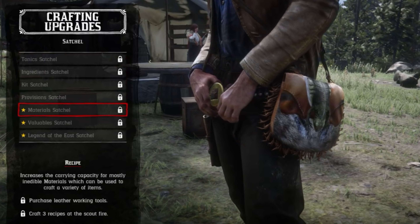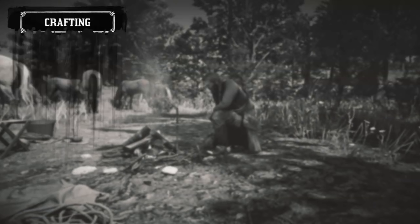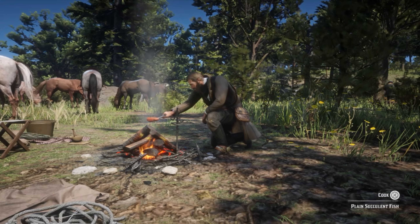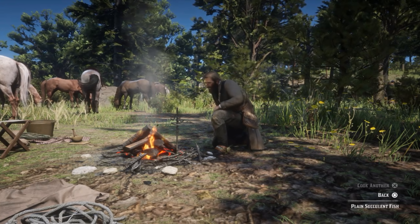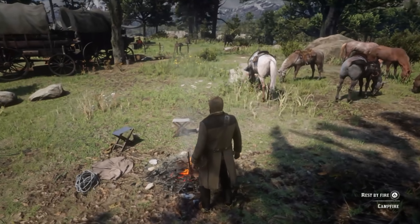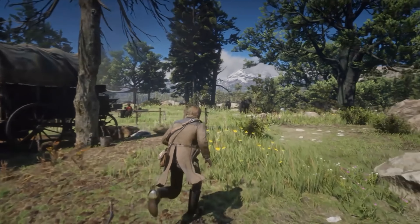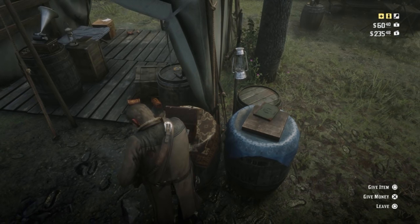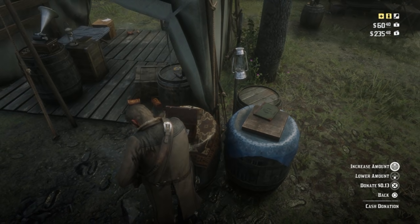The Material Satchel just needs you to craft 3 things at the scout fire — the fire directly to your left as you enter the camp through the main entrance, just behind some hitching posts. It can be anything you craft there. Note that the count for how many are needed does not visually update as you complete it, so you will still display as requiring the full amount until you have fully completed it. The Valuable Satchel just requires you to donate $50 to the tithing box — likely $50 total, so it's best to do it in one lump sum to be certain.